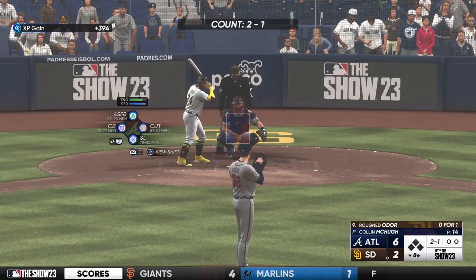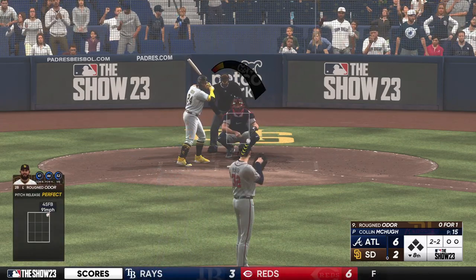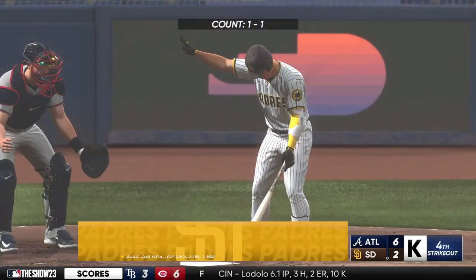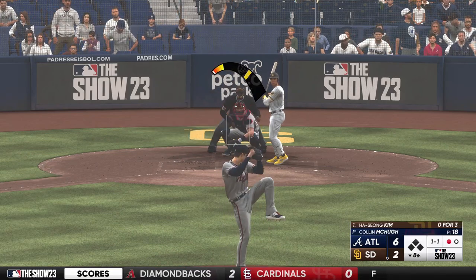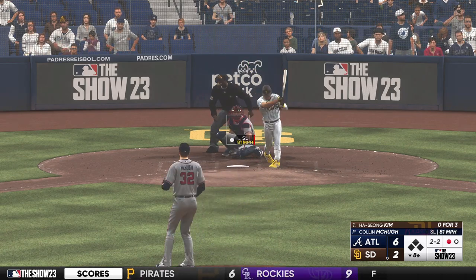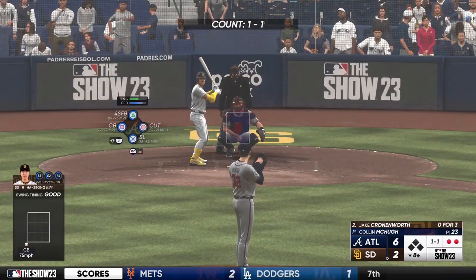Back here at the ballpark. Now it's the second baseman, Rugned Odor. Top of the zone for a strike — count's even at two. In the dirt — Darnell throws to first, in time. Lead-off man is out here in the eighth. Here's the shortstop, Ha-Sung Kim. Next one misses — two and one. Swing and a miss as he was out front, two-two. Got him swinging for the strikeout — he swung over top of the curveball.